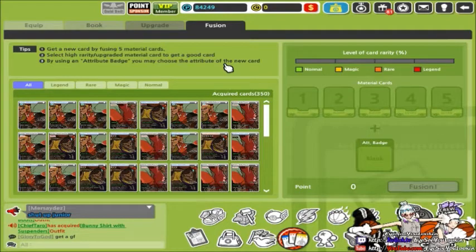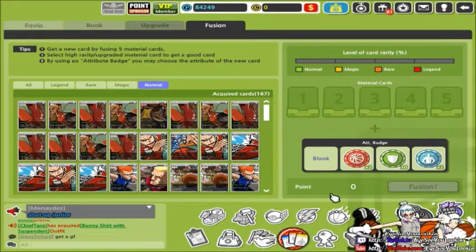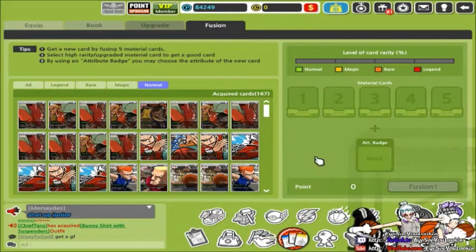As you clone a fusion, you can fuse together a lot of cards. You can get a variety of cards — normal cards, that's the green ones; magic; rare; legend. Now the legend card is what you're aiming for. The better legend card you have, those are just the best.